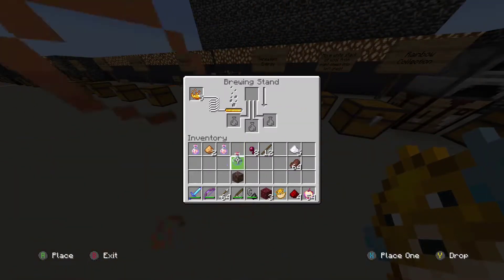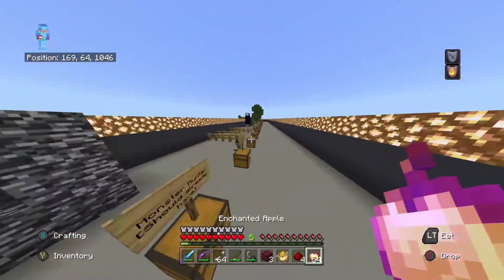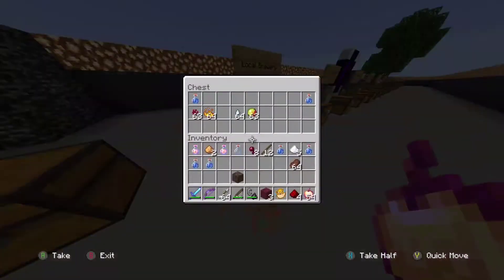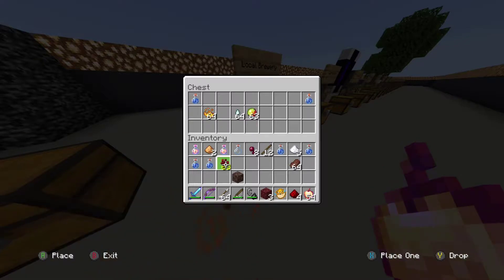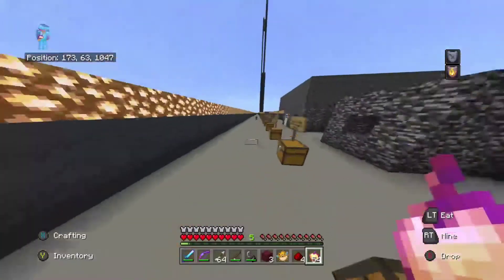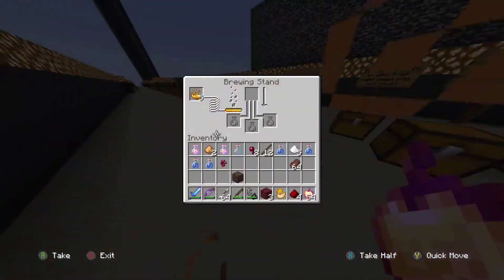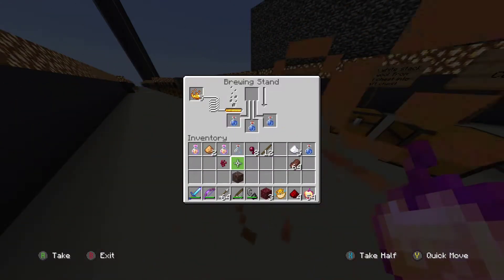So what we're going to do is first of all put some water bottles in here. We're going to get three water bottles and we're only going to make a level one water breathing potion — we're not going to improve it at all. We also need a nether wart as well. So I'm going into the brewing stand. We're going to need blaze powder to fuel it, and we're going to put three water bottles in and then the nether wart.